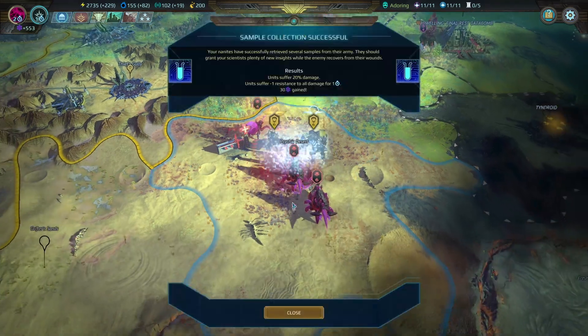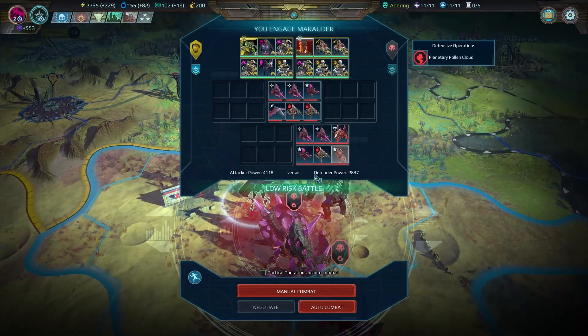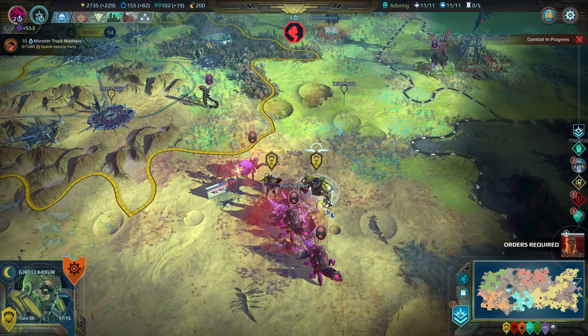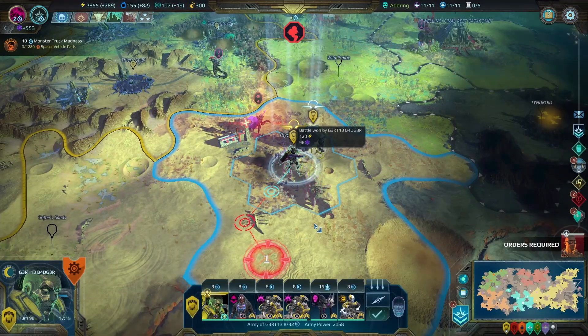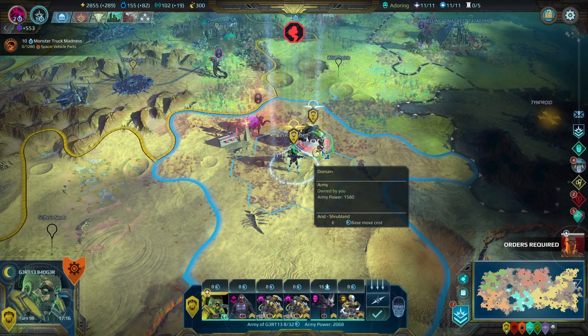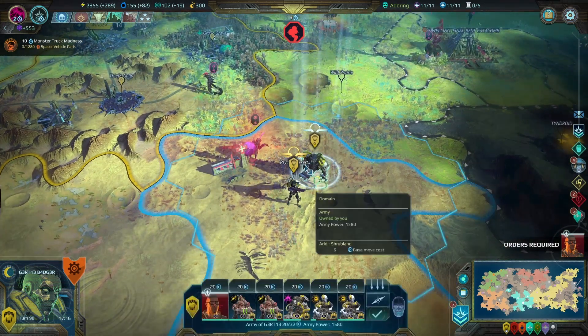Let's do it. That should be auto-able. I'm happy to do that one manually because it looks kind of fun. Didn't even take any losses. Wow. So we got our first Marauder Camp down — the first one that we've done in the whole game. Which is kind of silly.